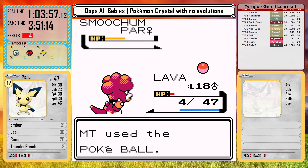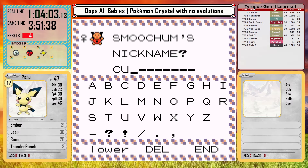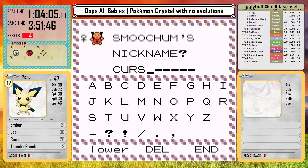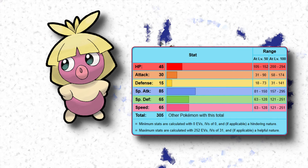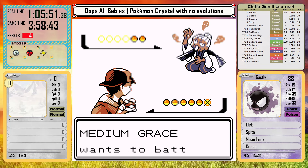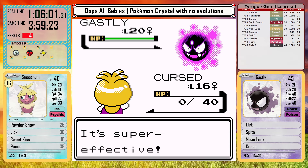Smoochum is here on Route 39. I catch it and name it Cursed — because look at that thing. Despite the creepy design, it's going to be a very important member of the team. It has incredible special stats but really bad defense, which is a little scary. It has an insanely good moveset for a baby Pokemon including Psychic and Blizzard. Plus it's the only ice or psychic type baby in this generation. While that combination has a lot of weaknesses, the good special attack and STAB moves will be very important for many battles to come. It does get immediately wiped out in Morty's gym, but trust me — it's good.